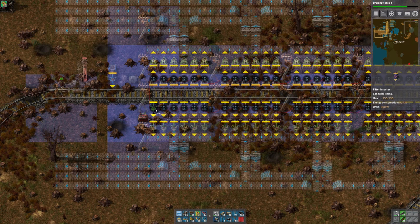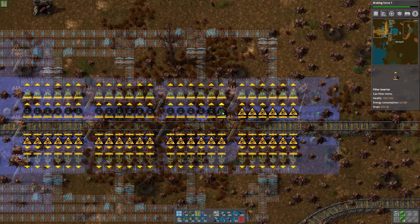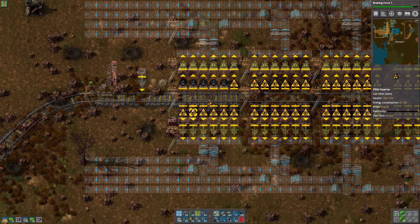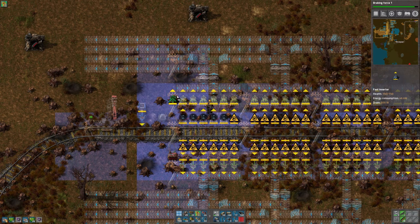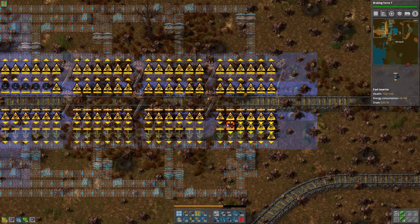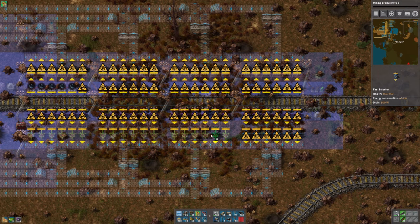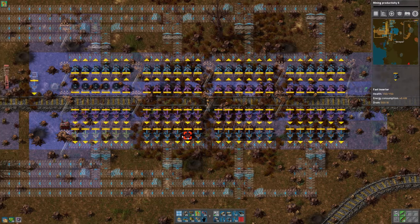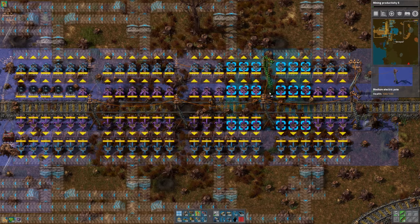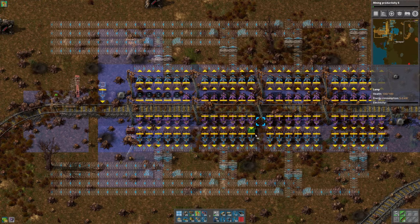We could get a bunch of these filter inserters — might as well. At some point we'll upgrade this to the stack ones, but this will be fine for now. We're going to need a couple more — I don't really want to go back to town for those, we'll just build them right there. These over here can be fast inserters I suppose. What's next? Mining stuff — why not, it's always good to have more mining tech. There we go. Some of these guys will be fine. Sure, why not — a couple lights.